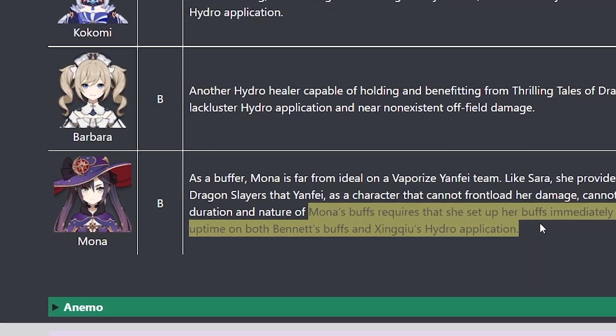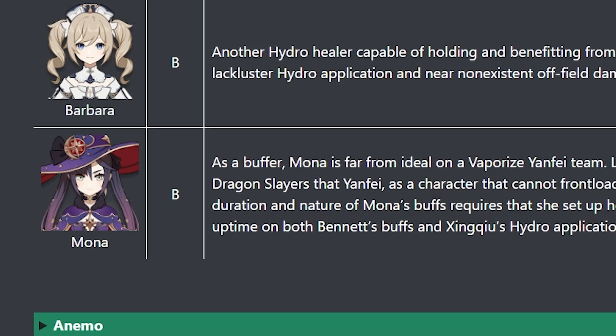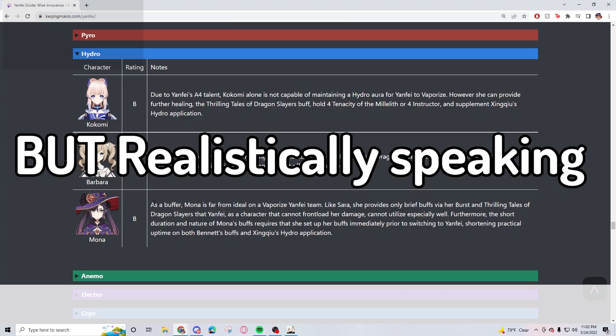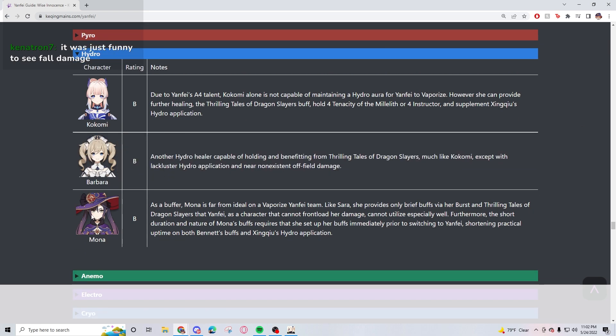But my community, I know you guys believe in the power of Mona. Let me know in the comments — say 'Mona supremacy.' I understand that if she's the only hydro unit, it is kind of sucky. She does not provide that much hydro application — I do understand that. But I really like her with Xingqiu.